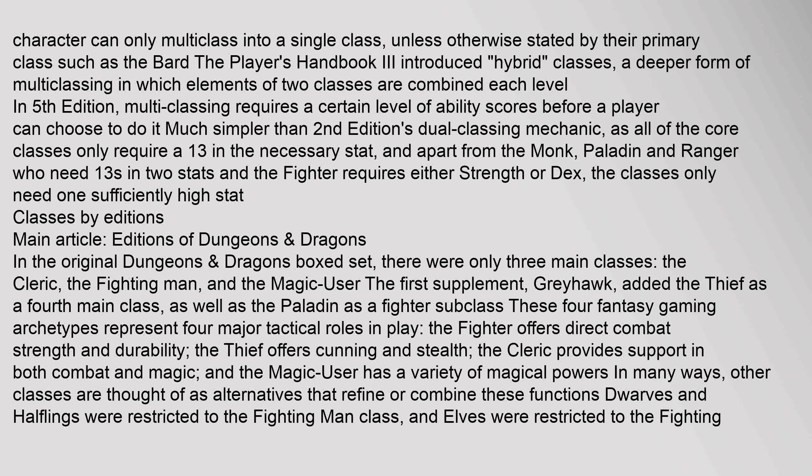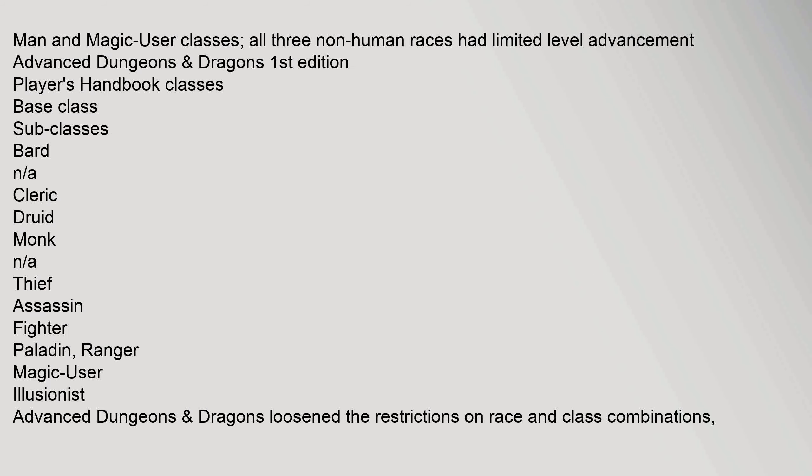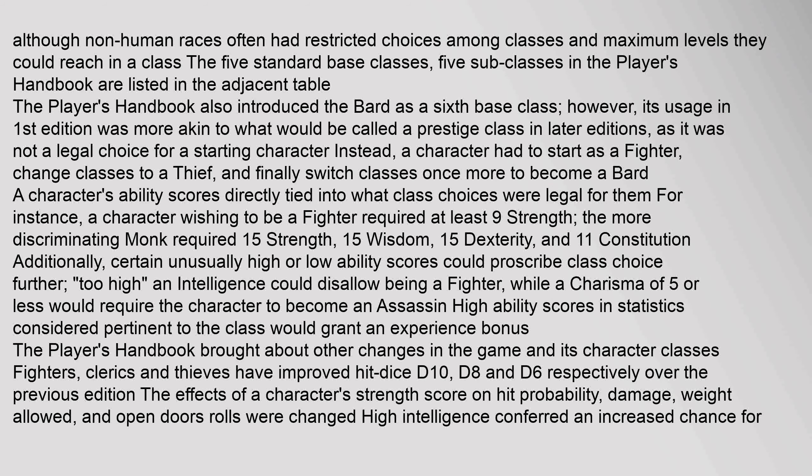In the original Dungeons & Dragons and Magic User classes, all three non-human races had limited level advancement. In Advanced Dungeons & Dragons, although non-human races often had restricted choices among classes and maximum levels they could reach, the five standard base classes and five sub-classes in the Player's Handbook are listed in the adjacent table.